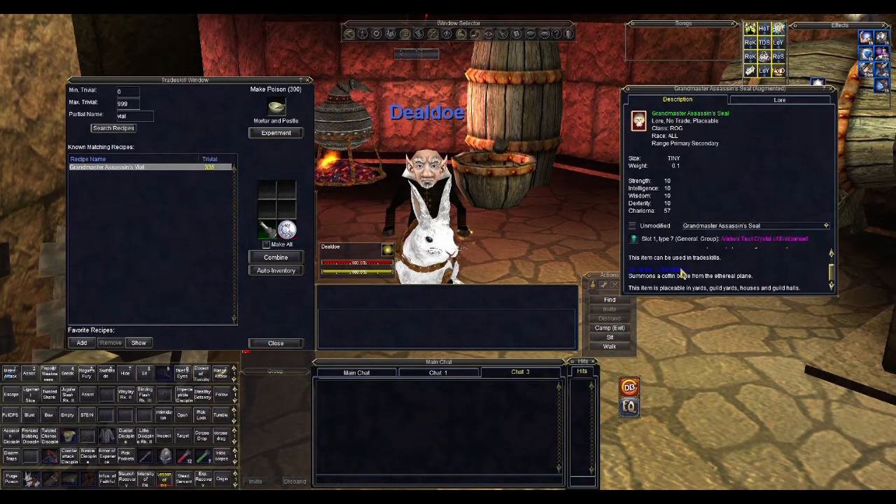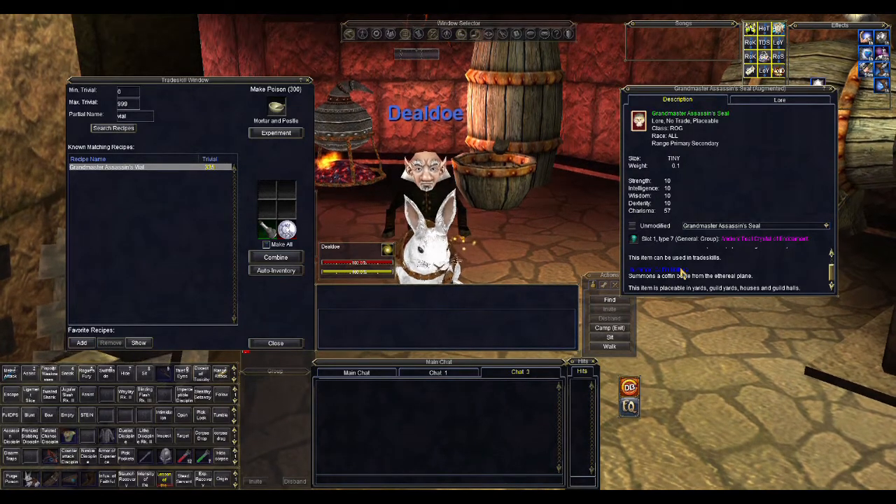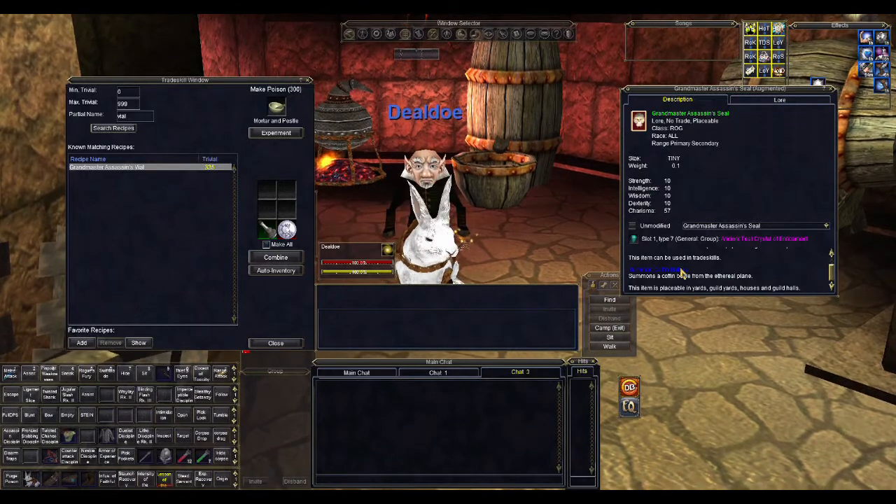You basically only need 10 advanced poison vials in your inventory. You combine 10 into a single multi-use poison, and then you get those 10 advanced poison vials back. If you fail a poison, you also get the advanced poison vial back. So you never run out of advanced poison vials when you have this item.